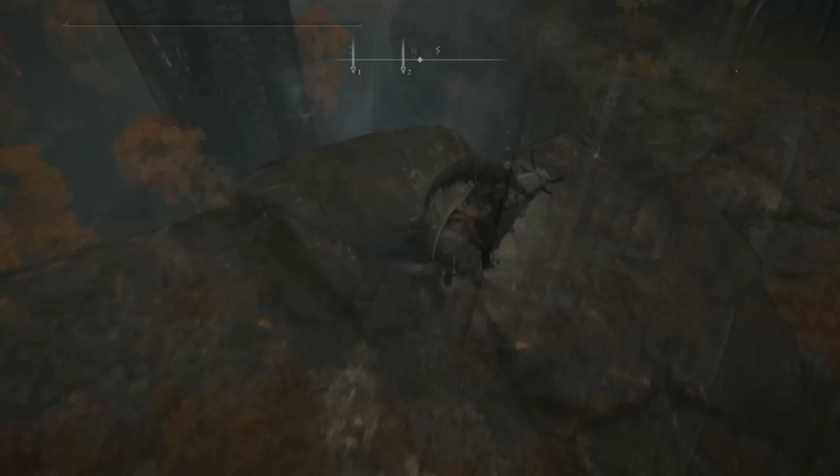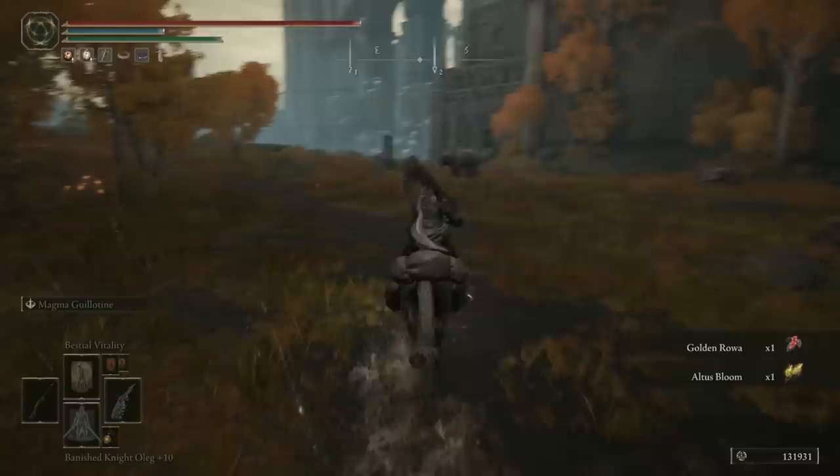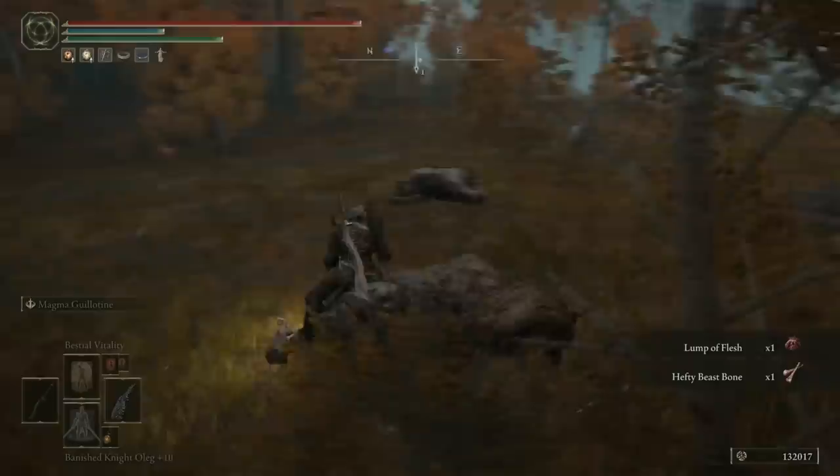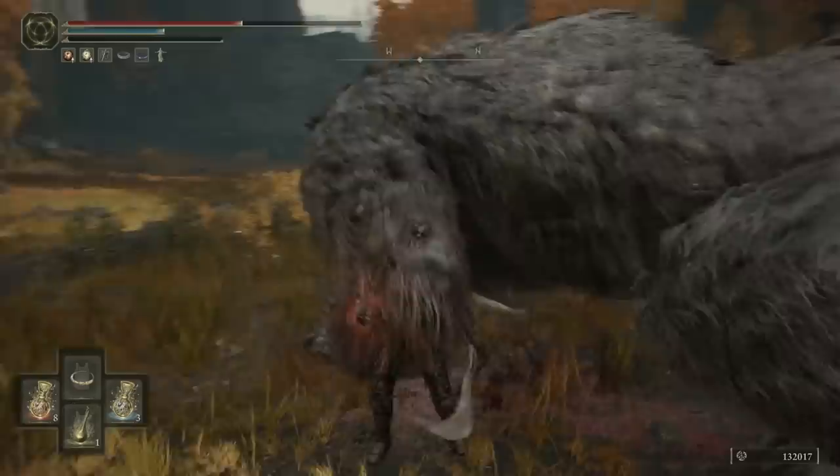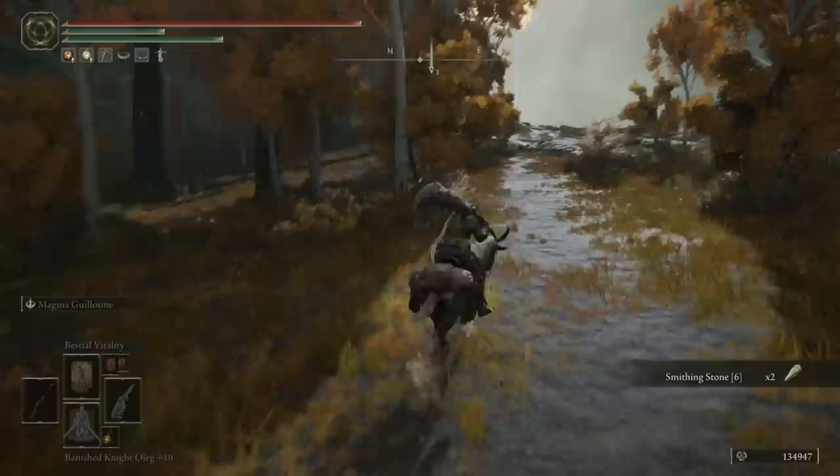Okay, I guess we're going to have to loop down and run down the mountain the old-fashioned way. Now we can hop down the spirit spring. As we get down here, you'll see a couple of lesser rune bears you can take out no problem at all, and a statue that we need to break. So we're going to run further north, aggro the rune bear, bring him back to the statue, and get him to smash that to smithereens for us. And then once you've dealt with the rune bear himself, we'll head back towards the statue and be rewarded with two Smithing Stone 6s.